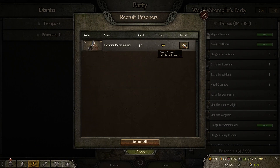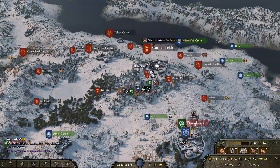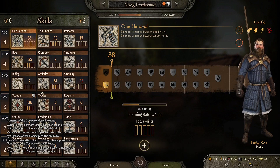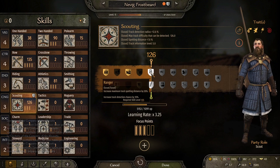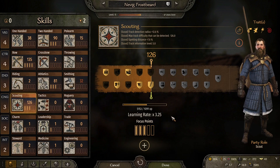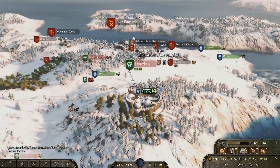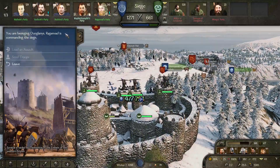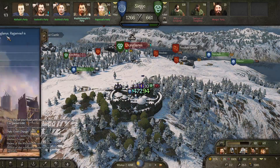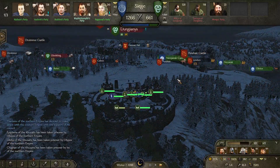Upgrading some of my infantry to cavalry — hopefully that's going to go well. Are there any Batanian armies that I can just attack? That would be a lot of fun. Nevic Frostbears leveled up Scouting — increase maximum track spotting distance and maximum track life. That might be good for hunting down enemy parties. I might actually want to join the continuing siege. I'd rather fight ballistae than onagers every day of the week. Most likely he's just building up his siege equipment and then we'll be attacking Dunglanis.